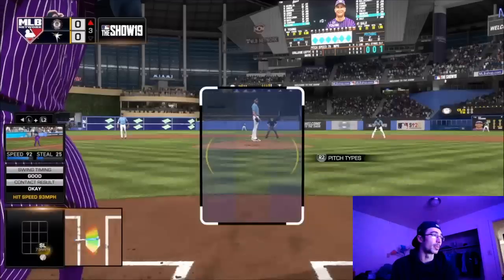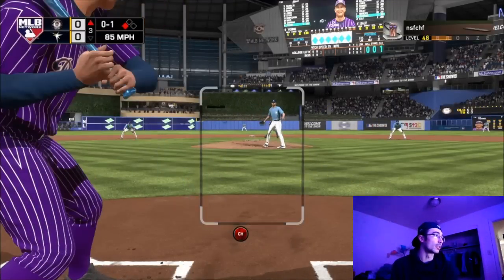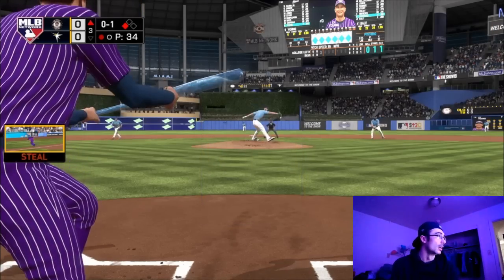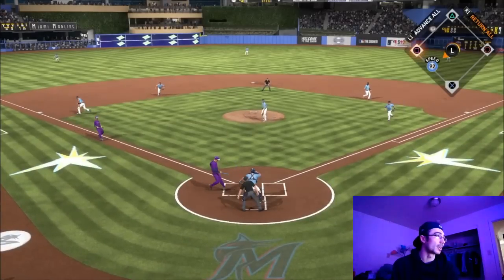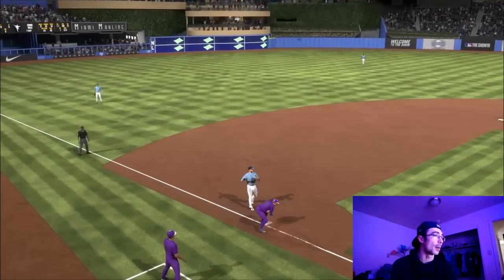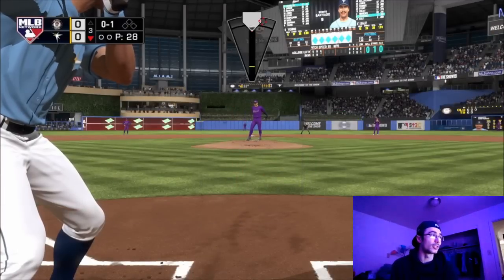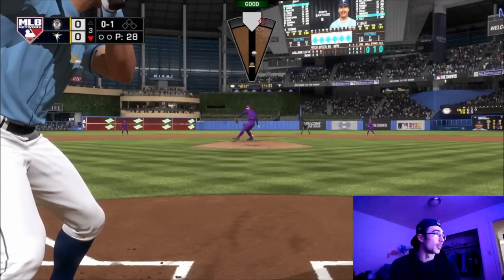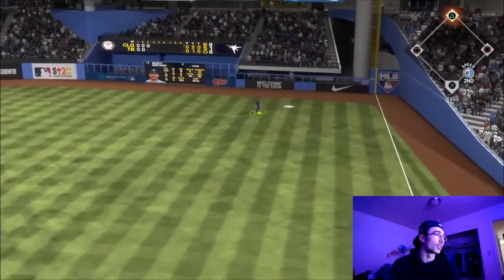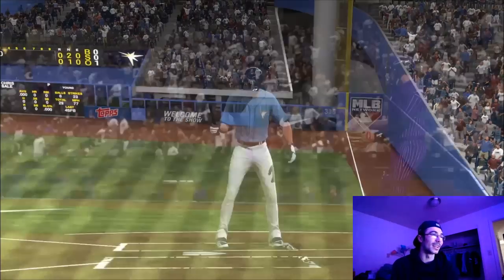I tried hitting with Cy Young on the first pitch and then attempted a suicide squeeze since he has a good bunting attribute. Unfortunately the opponent threw one low in the zone and I couldn't get the bunt down. I did get the base hit with Chapman, then hit the pitcher and got thrown out — I was looking to manufacture a run.